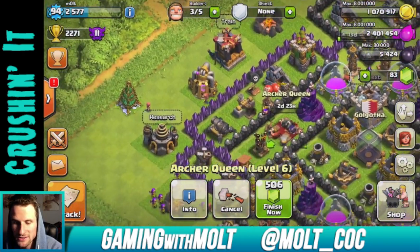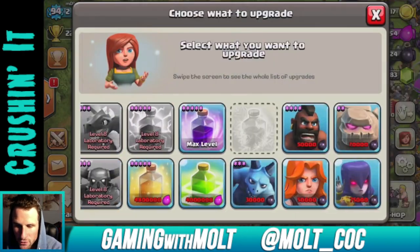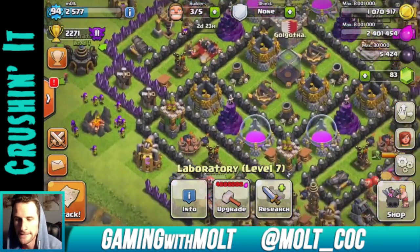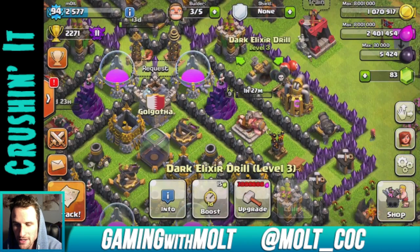We still have 5,000 dark elixir left and I really want to train up my hogs to level five, but that's 50,000. If I focus solely on raiding for dark elixir, I could be there in less than 50 raids — I know that sounds like a lot, but on the weekends you can get a pretty good amount in with wall breakers. That was an 1,800 raid so you can knock out almost 30 raids if you wanted to. She's upgrading right now — that is awesome.